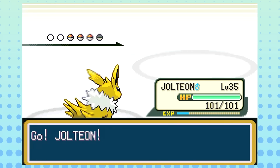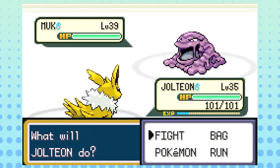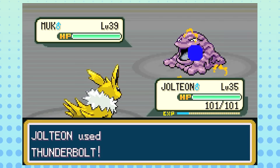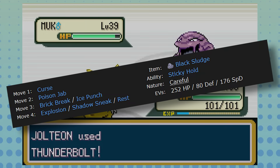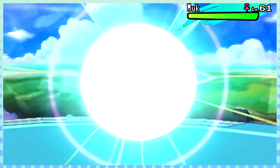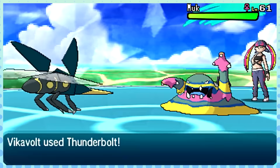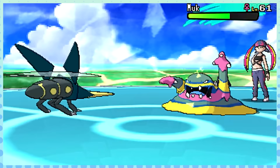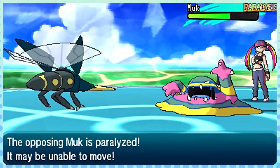Probably the simplest one to highlight here is Muk, a Pokemon who had fallen out of competitive relevance almost entirely after Gen 3. It was a subpar wall that suffered from what many would like to call four-move syndrome, meaning there are literally only four viable moves that you can run on this thing. With Alolan Muk gaining the dark typing, it not only now has one of the best defensive typings in the game, only being weak to ground.